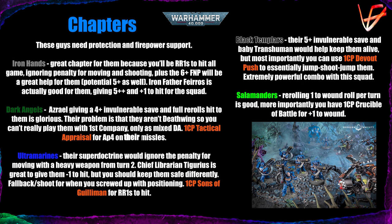Dark Angels: Azrael giving them a 4+ invulnerable save from ranged attacks and full re-rolls to hit is wonderful — exactly the protection and firepower support we need. With that 4+ invulnerable save you can expect them to survive reasonably well. The one command point 'Tactical Appraisal' is also great when you need AP 4 on their missiles, potentially removing all saves on a 3+ save tank.